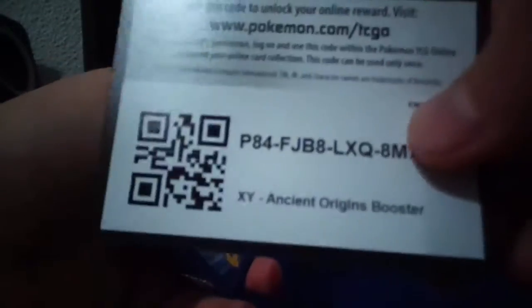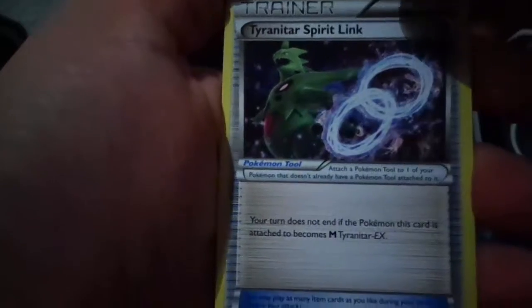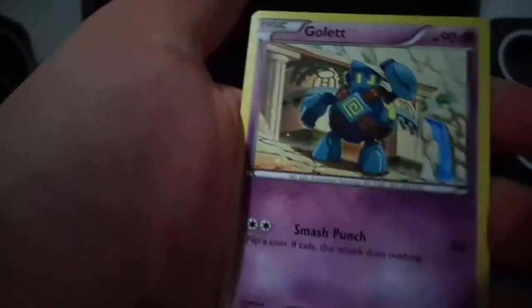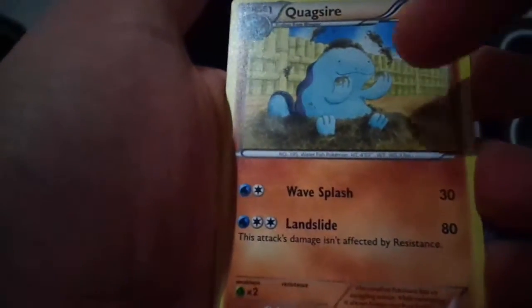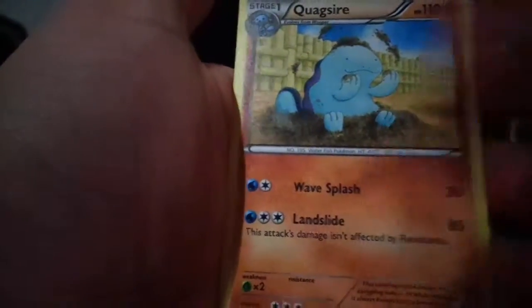There is the code for you. We're starting off with a Tyranitar Spirit Link. A Gloom. A Hexmaniac. A Goleth. A Larvesta. A Melmar. Combi. And it's a Quagsire with that background, you know.